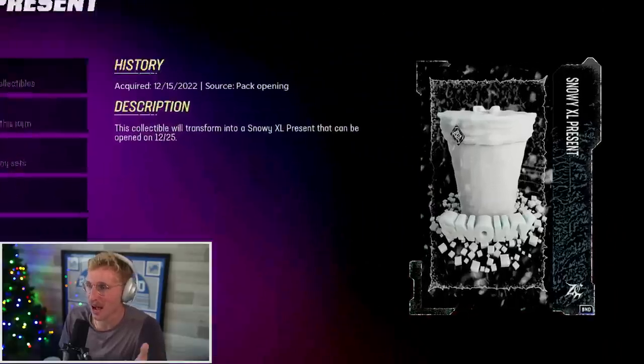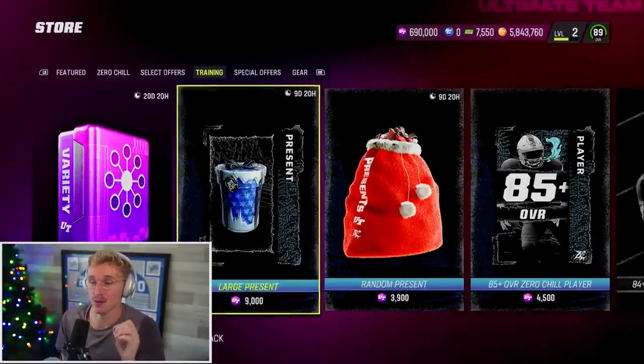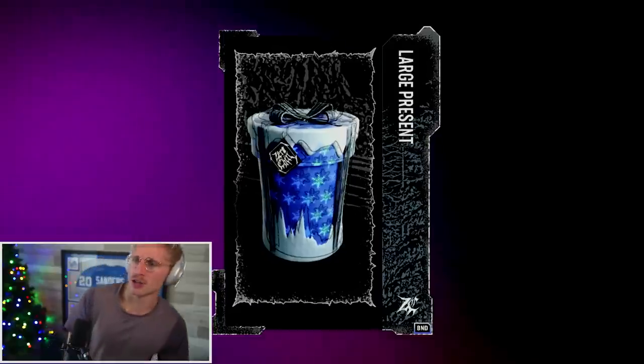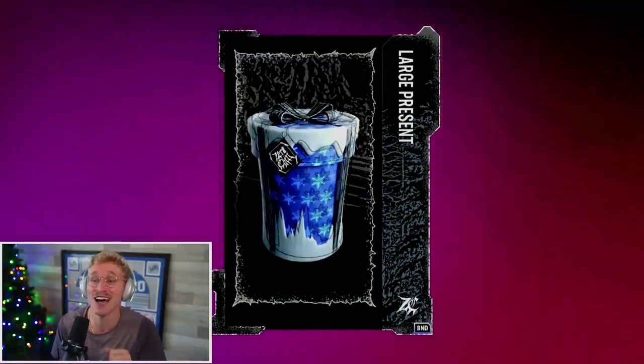This Snowy one — I'm not seeing anything that gives anything away. This large is 7,650. Here's what we're gonna do: we're gonna go to training where there's the large and the random presents. I'm gonna open 10 large presents, taking us down to exactly 600,000. Let's see if every single time it's just a large or a lavish, or if they have some variety. So there's a large — I'm gonna keep doing large and see what we get.